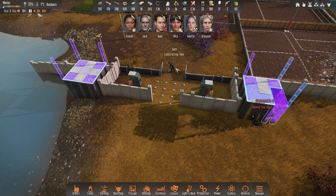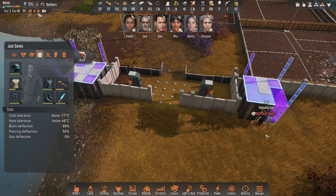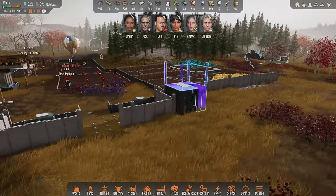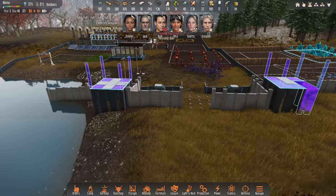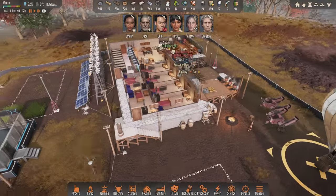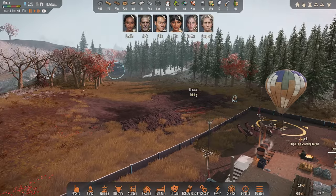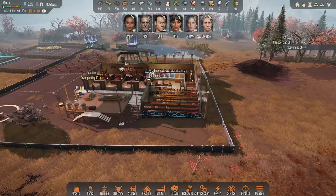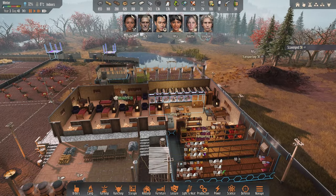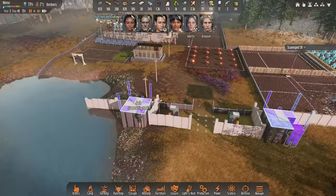Quinn — I've done it again, I've worked them to exhaustion. This is looking pretty cool though. A lot of concrete needed to do the rest of this — that's the trouble. Grayson's going mining — okay. 56 scrap has just been salvaged. Jack, you're constructing the roof here. Jack's getting something to eat — this will get done soon enough.